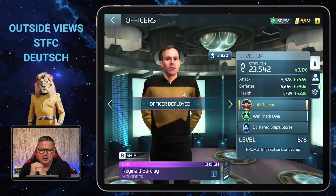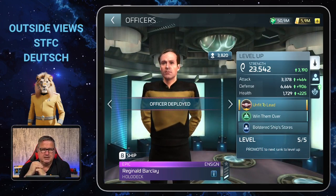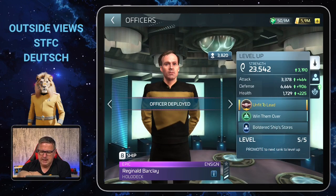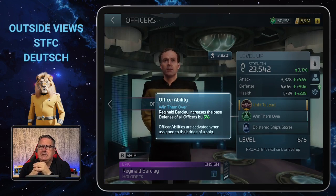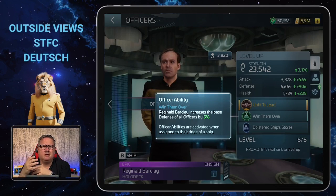As you could already hear, he does not even have a captain maneuver, but he does have an officer ability and a below deck ability. The officer ability is called 'Win Them Over,' and it means Reginald Barclay increases the base defense of all officers by five percent.